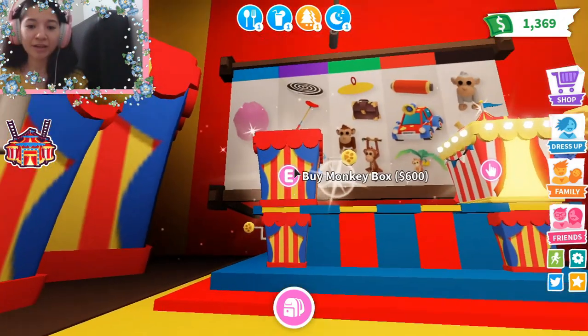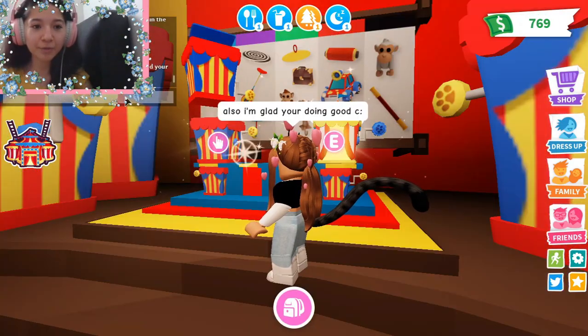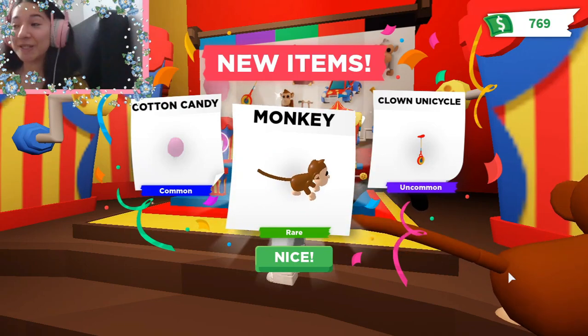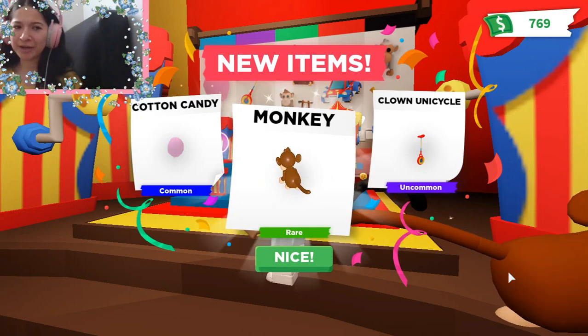Let's buy the first one and then we're just going to hatch it. I already opened it — oops. So when you open the box, I got a rare item on my first try! This is good. Black cotton candy, which is a common item. Clown unicycle, which is an uncommon item.